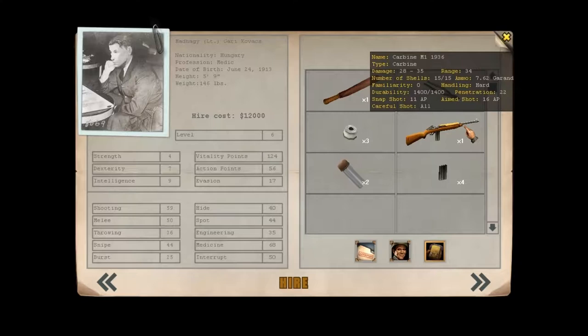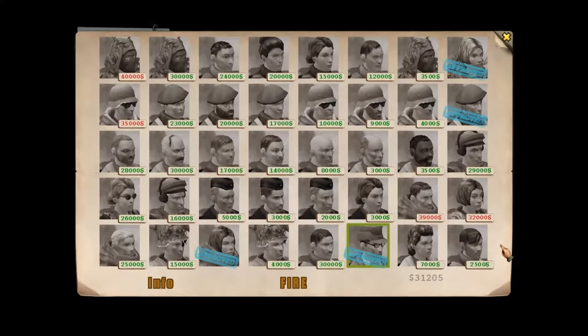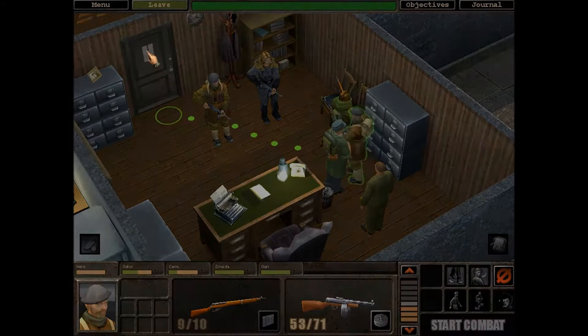We want Gary because he comes with this carbine, and carbines are really handy for medics because they allow them to get a lot of shots off. The only problem is we can't get any more ammo for it at the moment, but we should be able to relatively soon — I think it unlocks after the next mission. He does come with melee specialisation, but he's a medic, so he'll never really use that. We're going to need an engineer eventually, but the one I want is L.A. — she's very good and comes with machine gun spec and rifle spec, good with pretty much any gun.